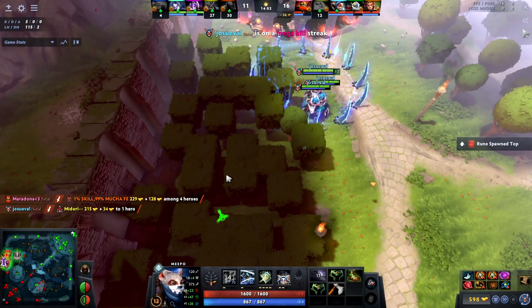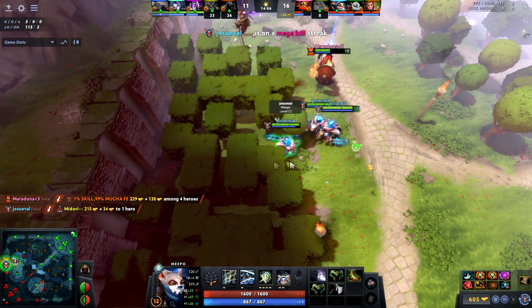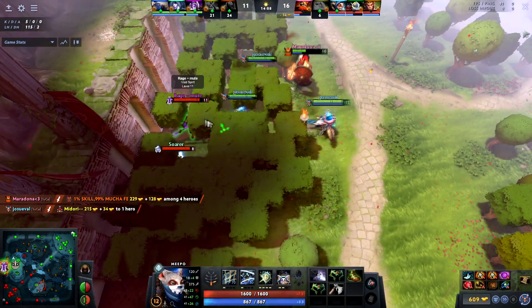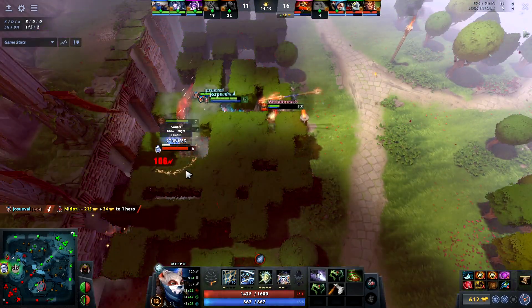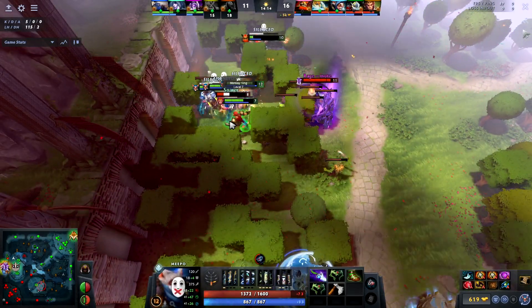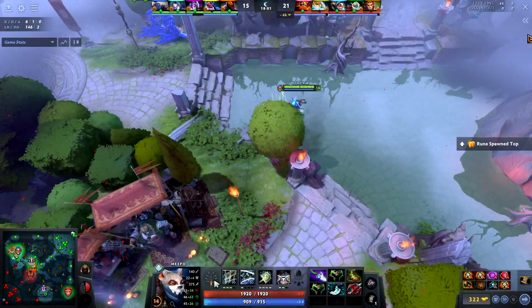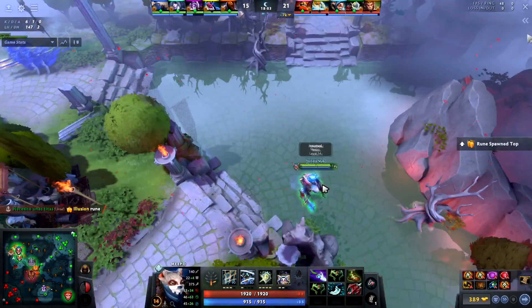All of this makes AM have to play very afraid of Meepo, but unlike other AM counters, he can't just be safe by avoiding the part of the map where the counter is showing. Meepo has the advantage of being able to be multiple places at once, making AM live in constant fear, which removes his ability to split push. Besides all of this, Meepo still farms faster than AM and can reach important item timings a bit faster, leading to Meepo being able to take over the game before AM's impact can really be felt.